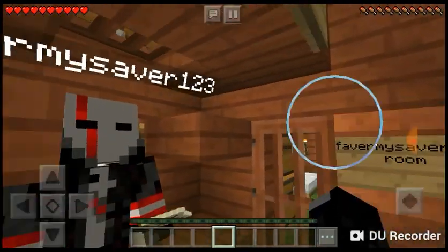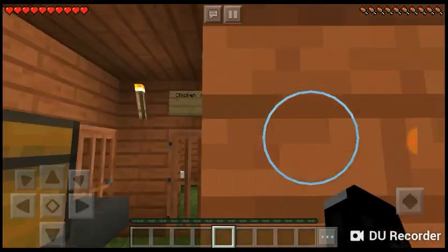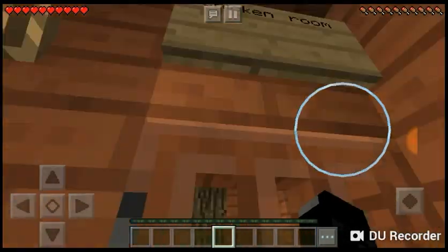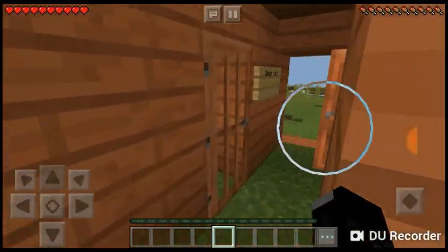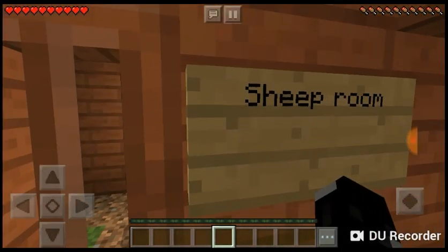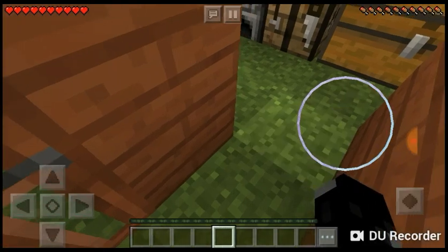As you can see, this is my room. My username is SpikeR1000. We have his room, a bedroom for someone else, a chicken room, a sheep room, and another empty bedroom.